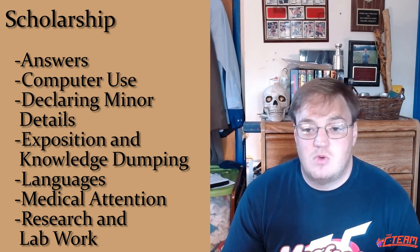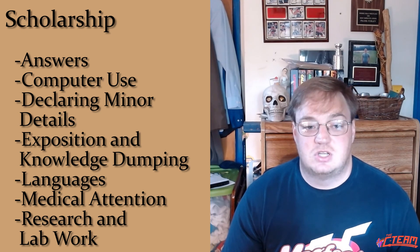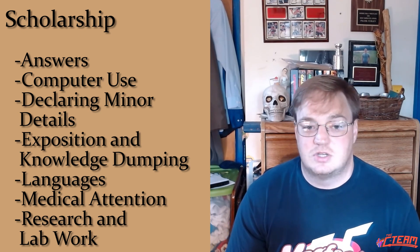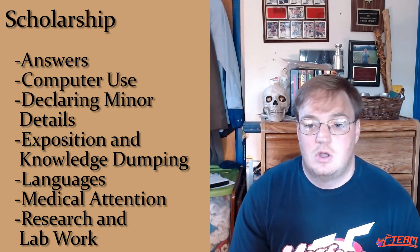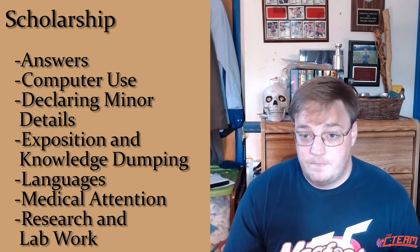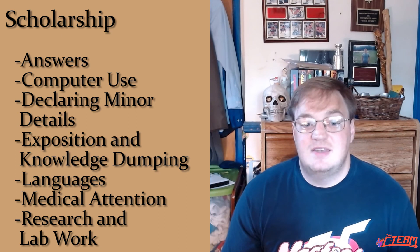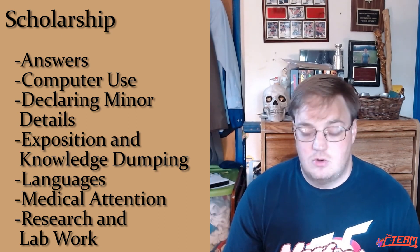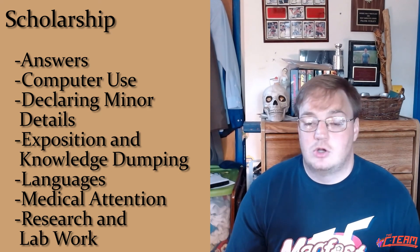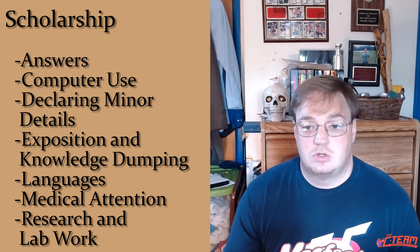Finally there's scholarship, which covers a lot. It's general knowledge, how to use a computer, declaring minor factual details, and also something the GM can use for exposition — rolling a five and the GM just reads out what information you're giving the party. Scholarship also governs how many languages you know and your ability to give medical attention, so a doctor would have high scholarship. And it covers mundane research and lab work: doing tests, medical things, engineering — anything like that as opposed to lore, which is the wizard's workshop.